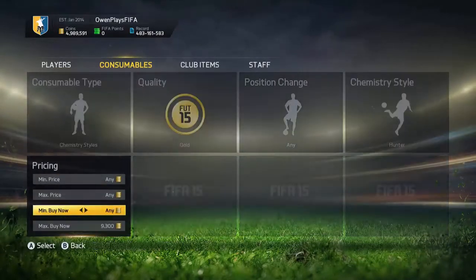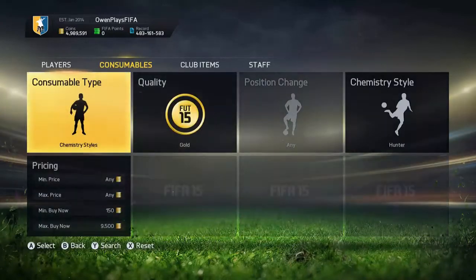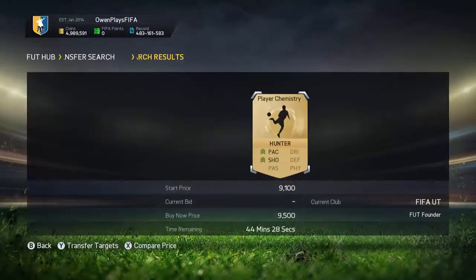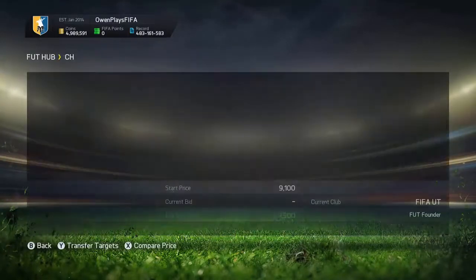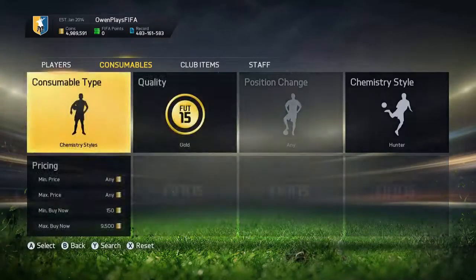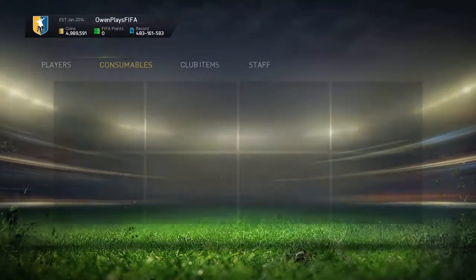Hunters are nearly extinct as well — 10k maximum — and they're going for 9.5k. They were going for 7k before. If you've got 700k, buy 100 of these — that is a 200k to 300k profit at the end of the day, which is awesome just off Hunter cards. It's easy to make. I'm going to go and invest some coins into it.